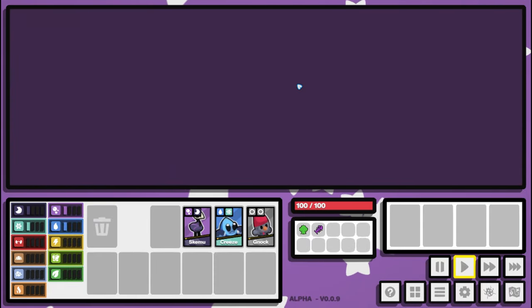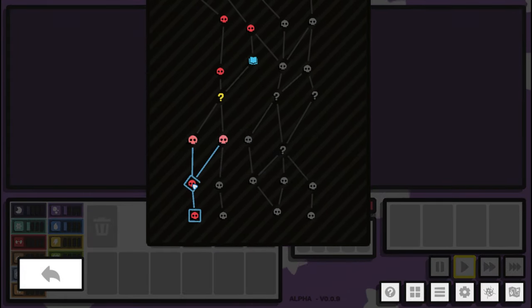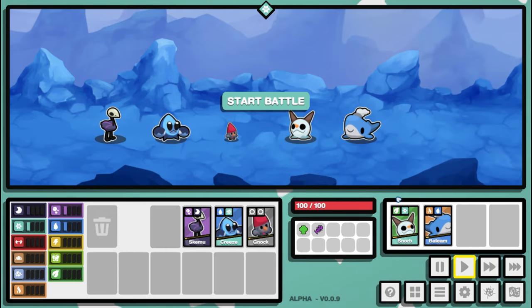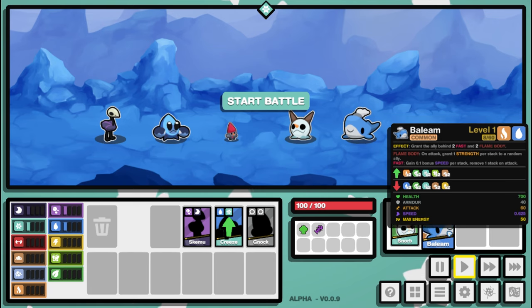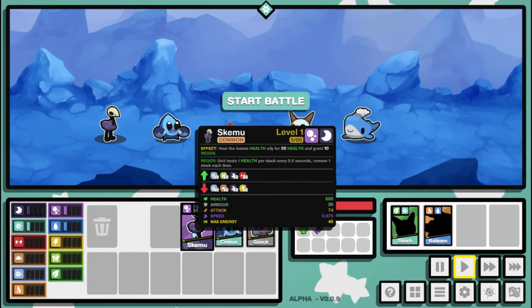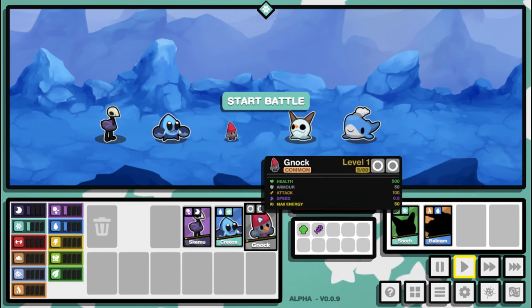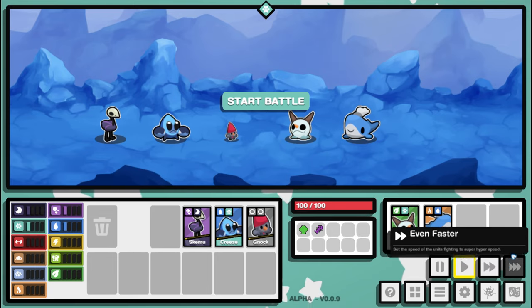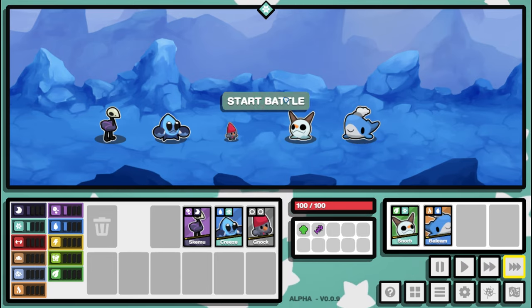We'll take Skimu here and move on to the next one — ice and fire. We hit Snorb! Snorb is a rare, and we've got Baleen, but we're definitely picking up Snorb. Skimu heals the lowest health ally for 50 health, that's fine. We'll leave Noc in the front.